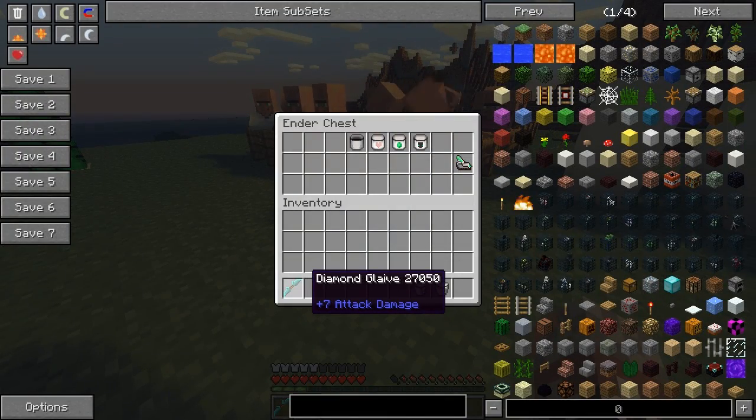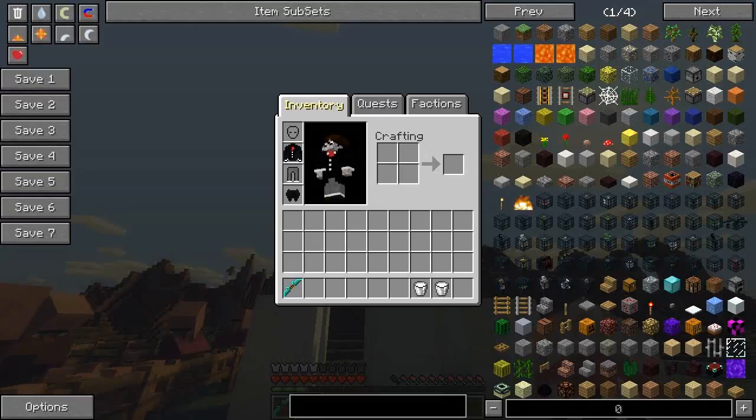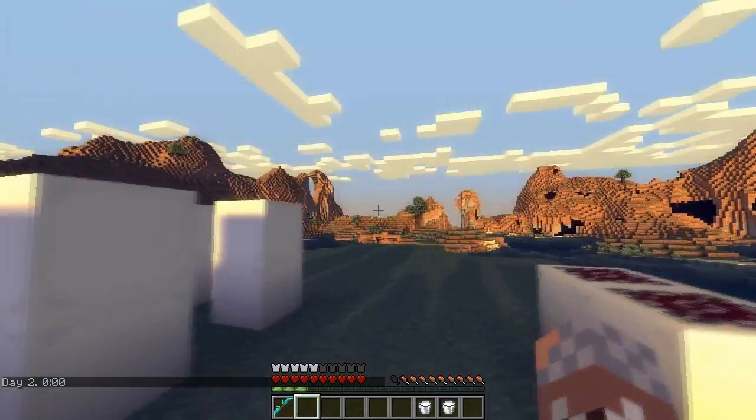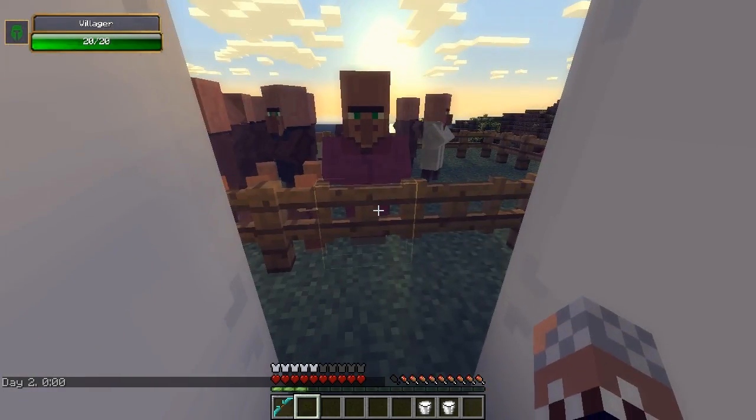If you're wondering about this diamond glaive or whatever it's called, that's from another mod. These are all the other items that it adds, but I'm gonna go over them later. First of all, what I'm gonna show you is how it actually looks like when villagers become pieces of villager meat.